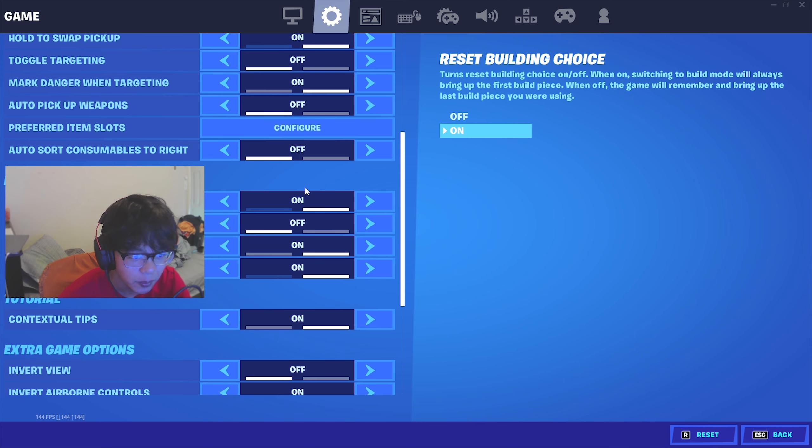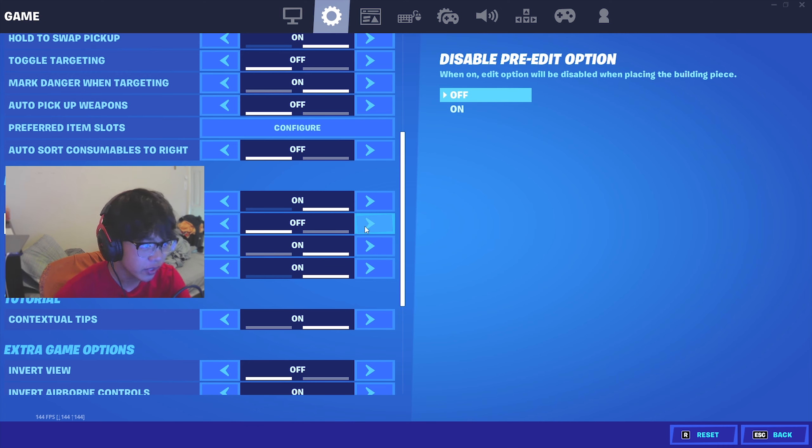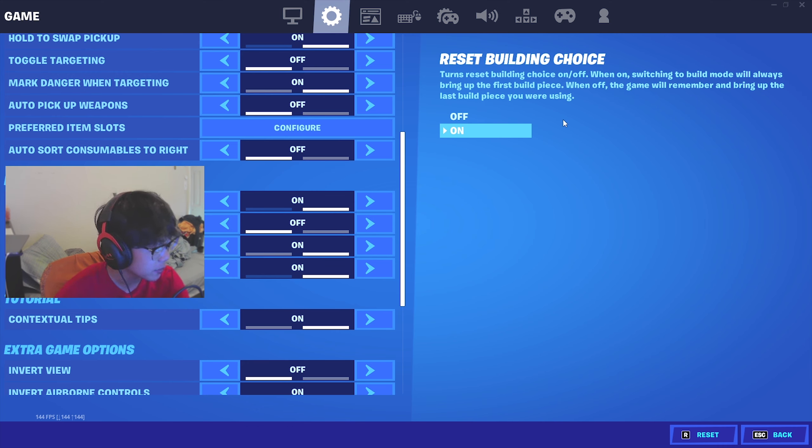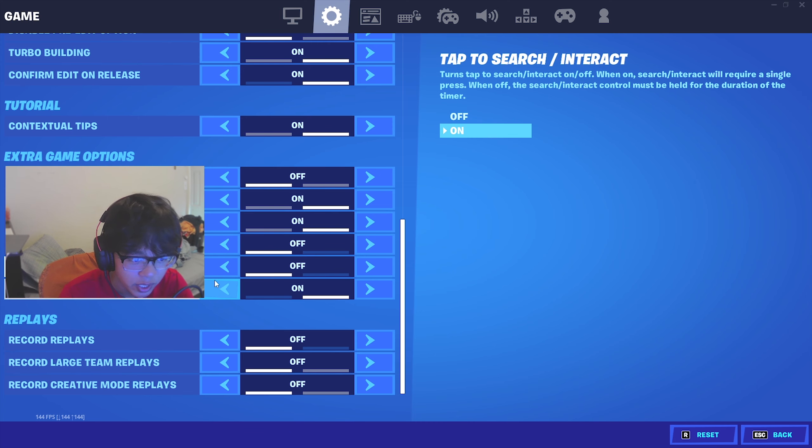For building you want on, off, on, on. Disable pre-edit is an option — I have it off because I'm a more advanced player, but I actually recommend leaving it on for beginners. If you don't know what a pre-edit is: before you even place a build, you can edit it to the shape you want first. So if I wanted to place a triangle, I'd edit it before placing — that's a pre-edit.